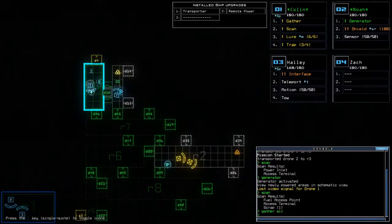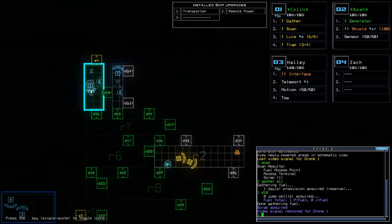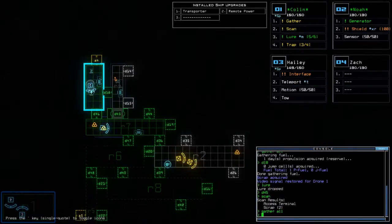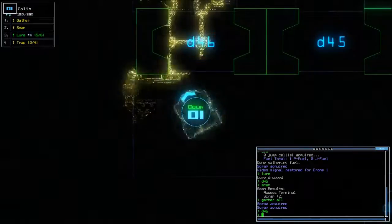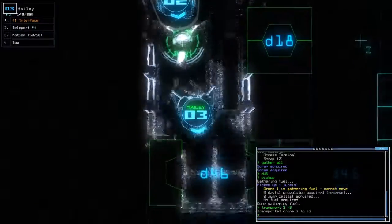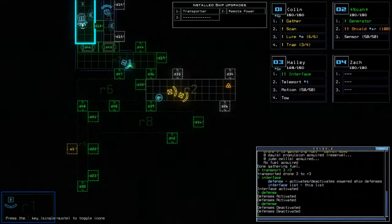This is less nice. I'm gonna have to wait — there we go. We have an interface. And we do have a defense turret, so I'm willing to use Drone 3. Haley, all you've been doing lately is towing stuff and I'm sorry about that. Let's make you feel useful. We have two defenses somewhere in this area: R6, R5, R3... no, R6, R5, R8.